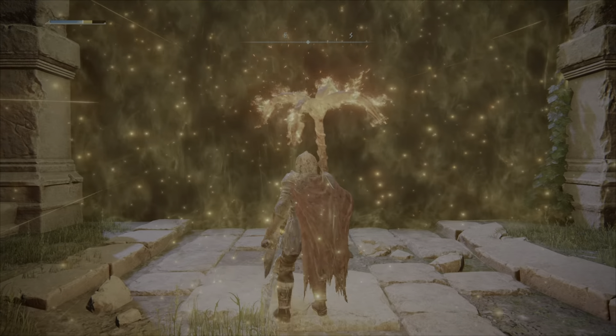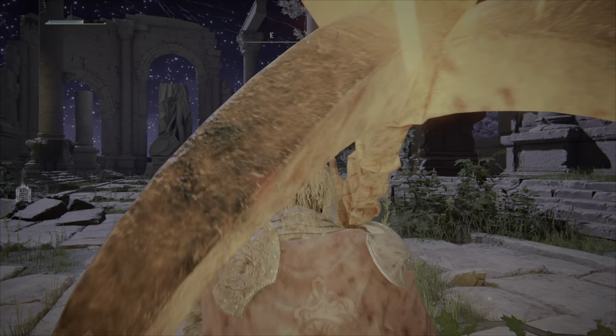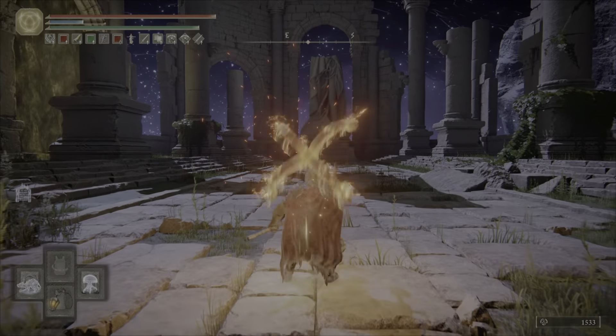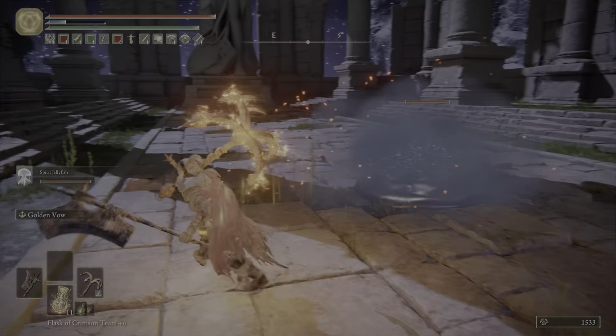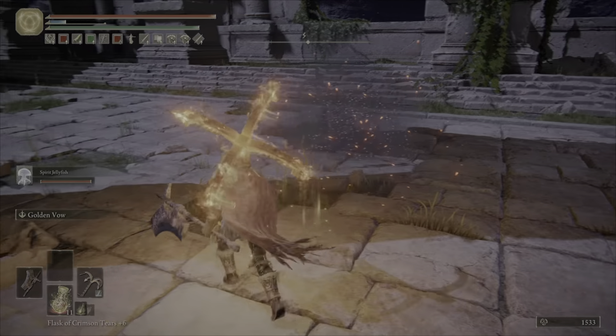As normal, I've gone into the boss — I've popped a random grease on my weapon, normally fire just because it's quite easy to make and fire does extra damage. I've popped Golden Veil before going in, so it ups my attack and defence for about 30 seconds, and popped the Jellyfish.